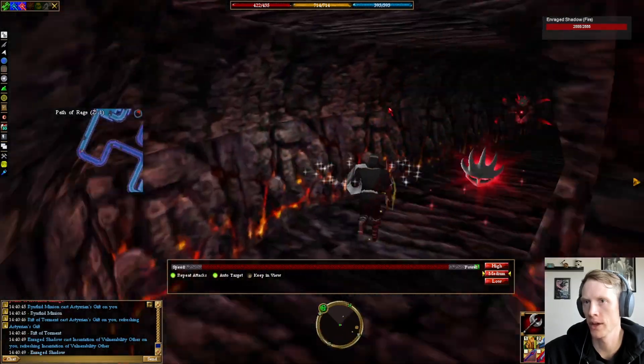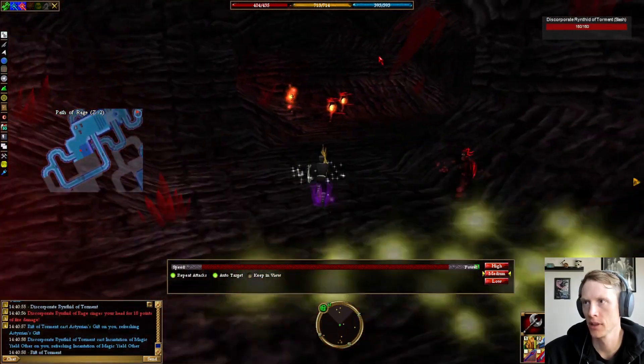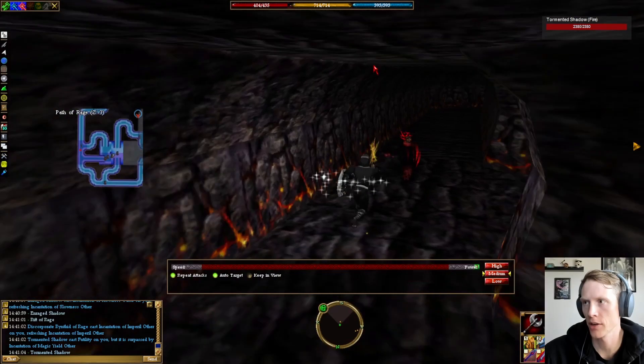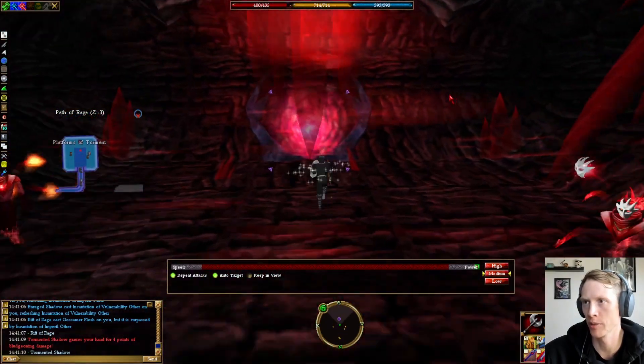Continue following the hallway, making our way north, and then back into the big room. Follow the big room going east, into the hallway to the east, make a right, and now it's a straight shot to the end of this dungeon, and into the Platforms of Torment portal.